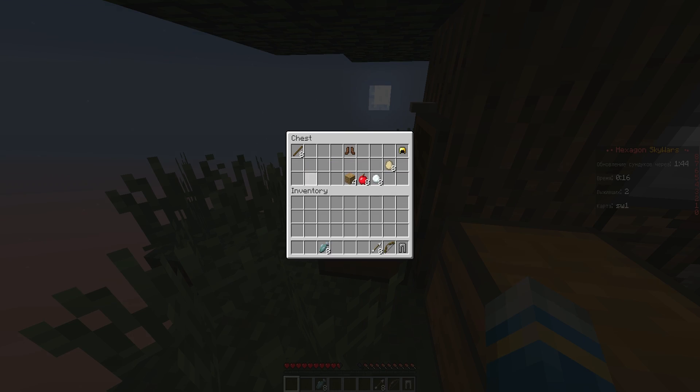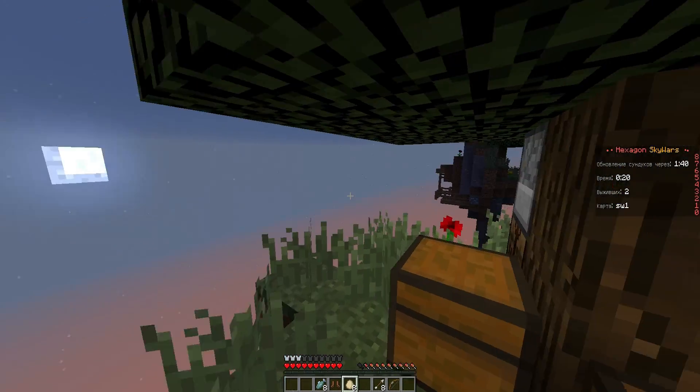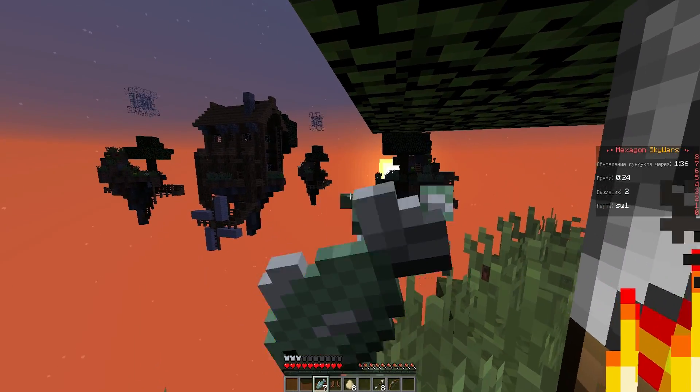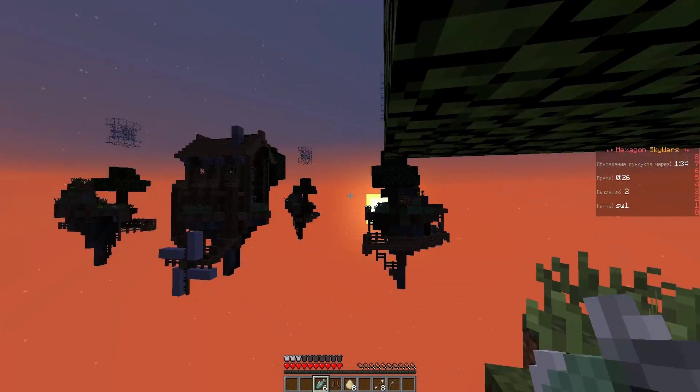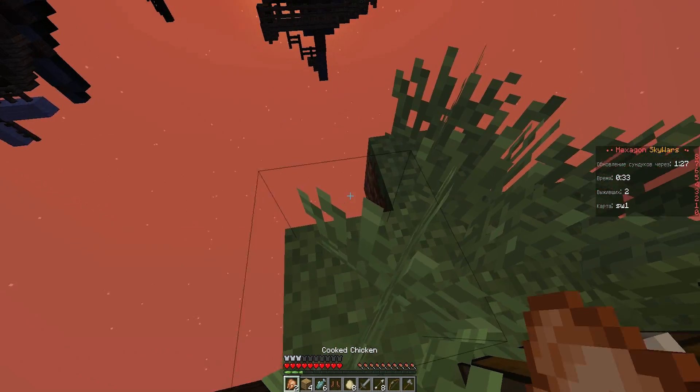The chests have random items in - as you can see there is some armor, food, weapons, that sort of thing. And my other account should be somewhere. I don't know whereabouts he is - he's probably over here. But we are going to go sort him out in a second, after we've eaten some chicken.